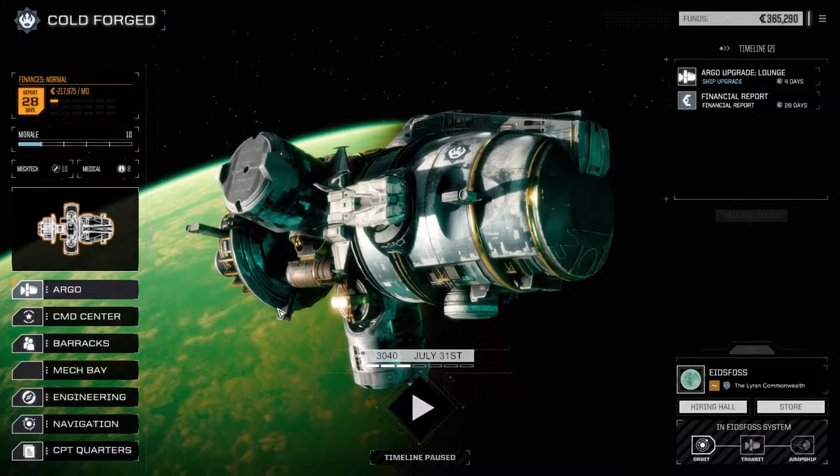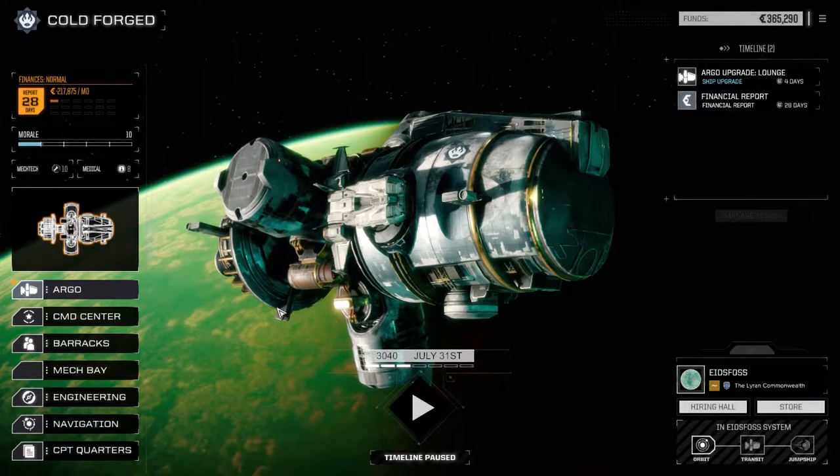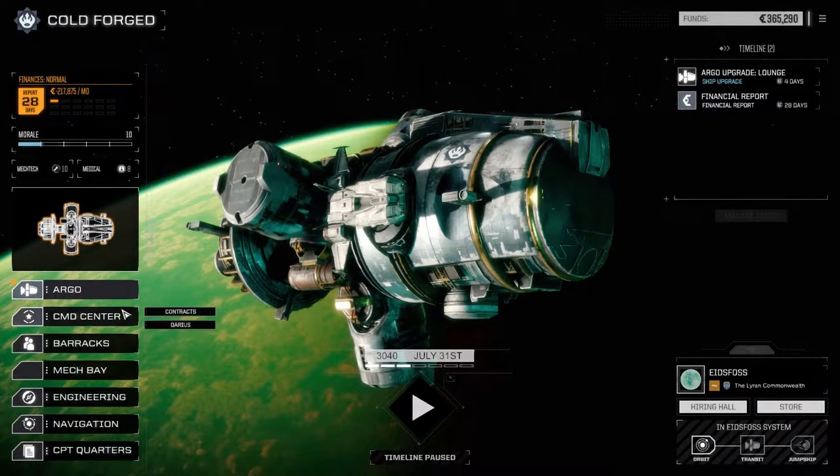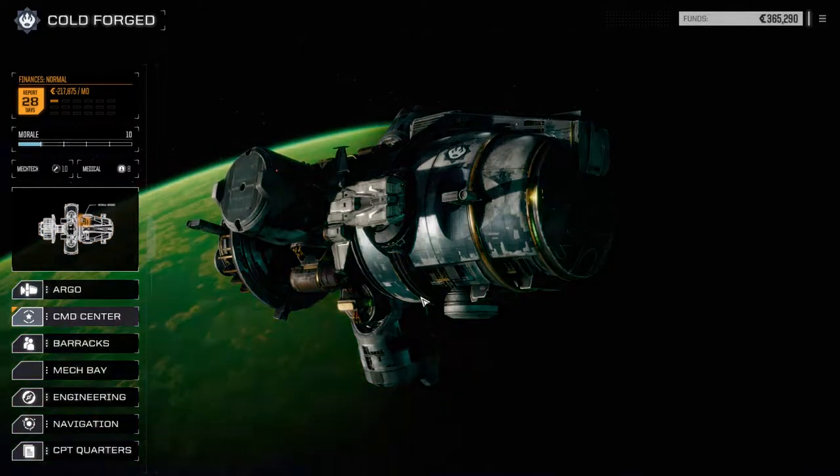Hey everybody, welcome back to another episode of Rogue Tech Cold Forged. Today we're going to jump right into a mission. I want to see if we can get maybe two assassinate missions done today. We'll see how it works itself out. We're going to go to contracts real quick.